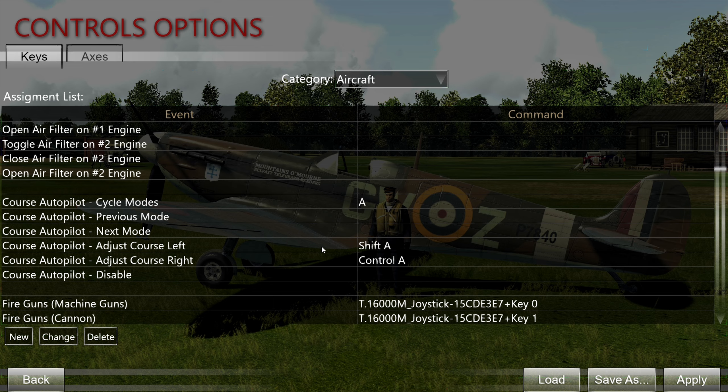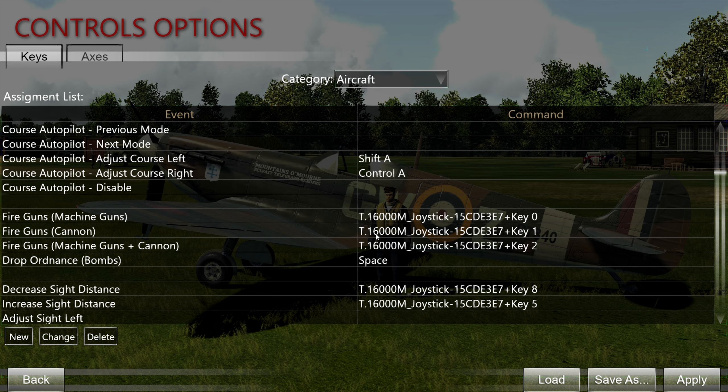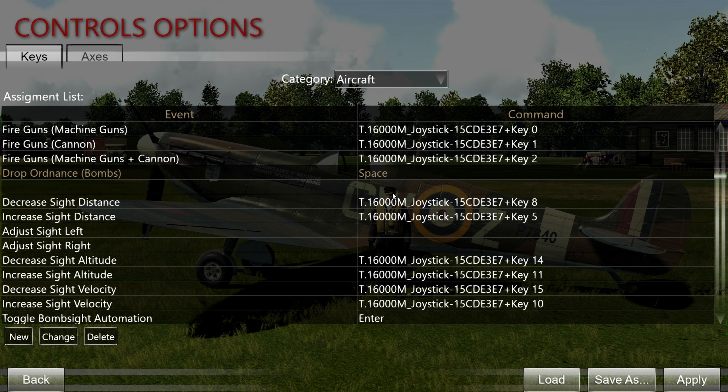Autopilot modes are only useful in bombers and the Bf 110. Fire guns — this is important. You can bind just machine guns, just the cannon, or secondary armament separately. For example, in the Tomahawk the nose-mounted .50-cals can be fired separately. Machine guns and cannon together fires everything, and this can also be bound to a separate key. Drop ordnance — I just have that set to Space, since I'm not slinging bombs too often.